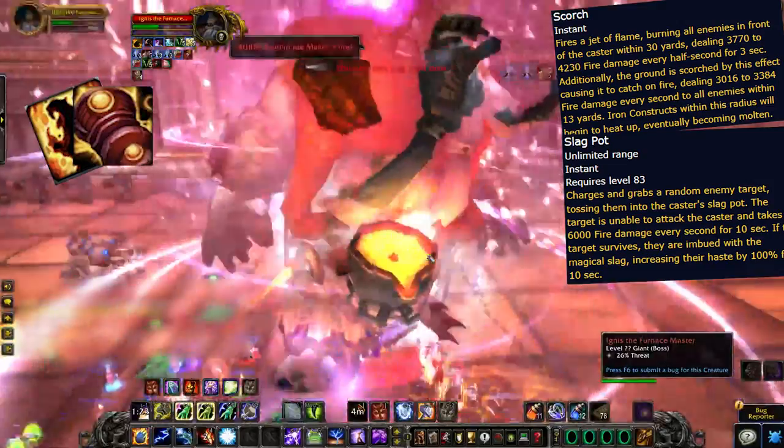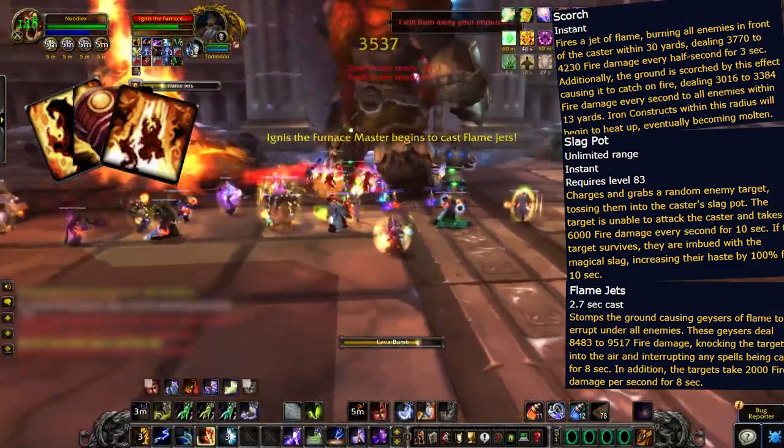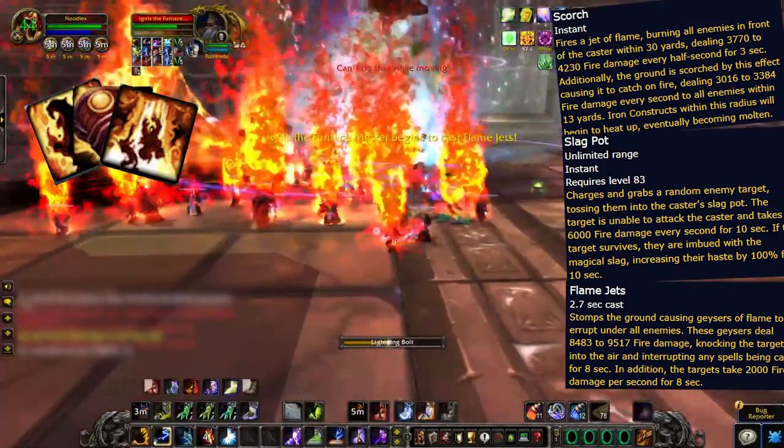The boss's two other abilities are slag pot, where he locks somebody in his pot who will need constant healing to stay alive, and flame jets, which when cast knocks everyone up and interrupts any casting for six seconds — so don't be casting when this is coming.